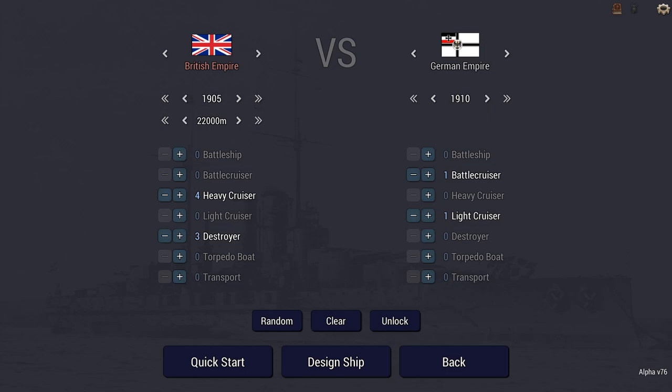You achieve a decisive victory if you manage to sink both the German ships — both the battlecruiser and the light cruiser. You achieve a substantial victory if you sink the German battlecruiser, and the fate of the light cruiser is then immaterial. You receive a marginal victory if you manage to disable — so at least 50% structural and/or flotation damage — but not sink both the German warships. And you lose if none of the above conditions are met.